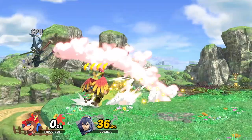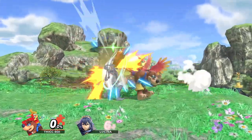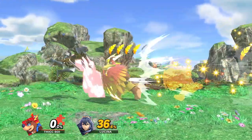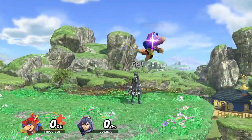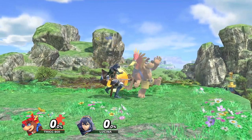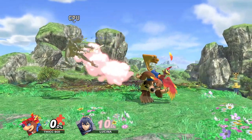This forward throw into side B combo seems to be completely unsafe, as your opponent can probably DI away from it. But I second-guess this because side B does have a lot of range to it, so if your opponent were to DI away from you, you may still be able to hit them, or if they go for a tech you could wait it out and then go for side B.